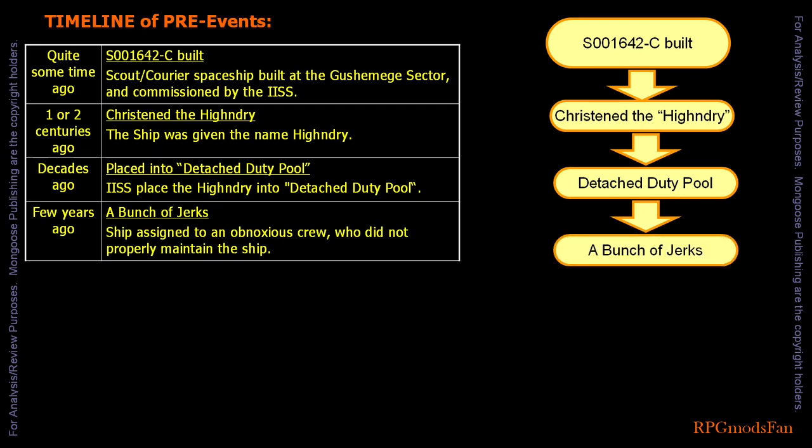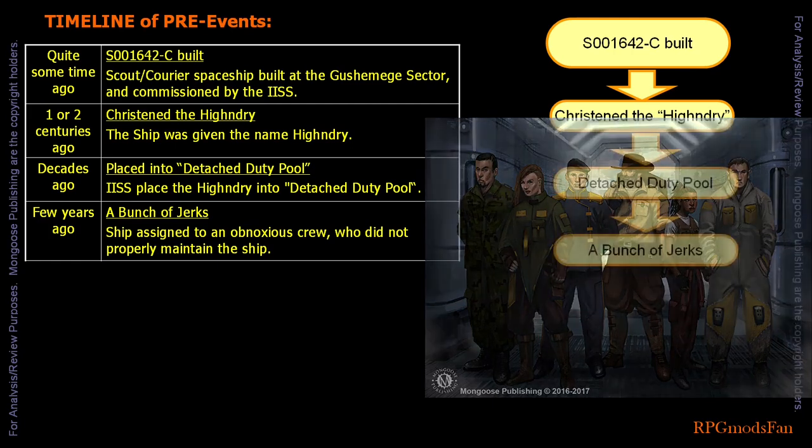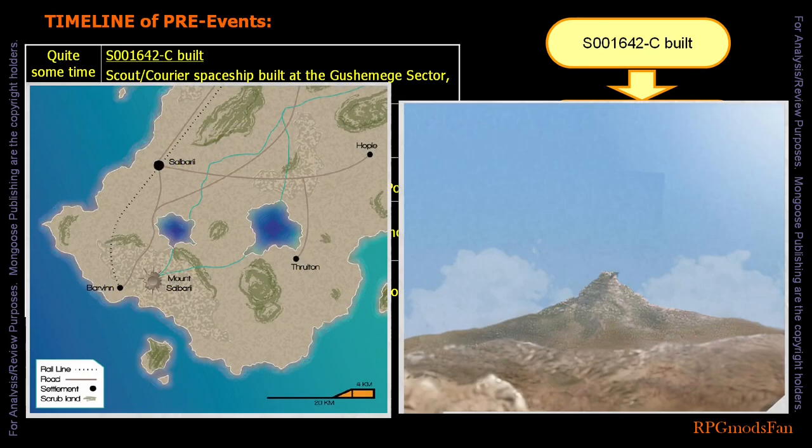A few years ago, the High and Dry was assigned to a crew who turned out to be obnoxious, loud-mouthed, offensive jerks. This crew did not properly maintain the ship, which eventually led to the ship's control electronics failing. A few months ago, the High and Dry's crew was hired by the planetary government of Wollstone to survey Mount Salborii, which, till recently, was thought to be an inactive volcano.